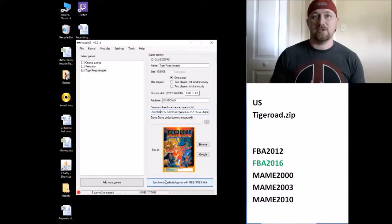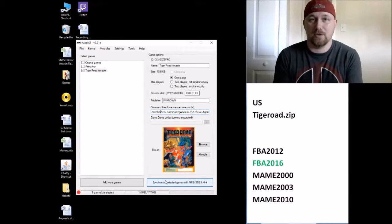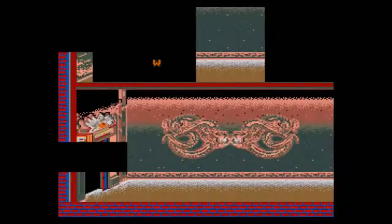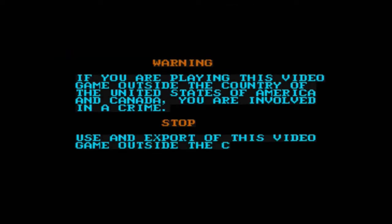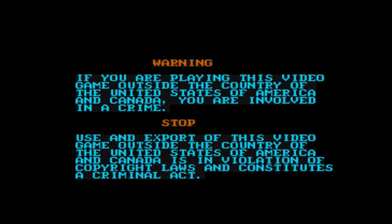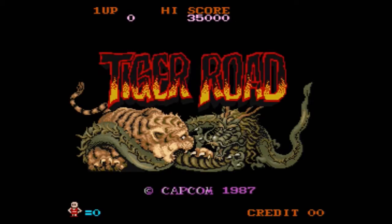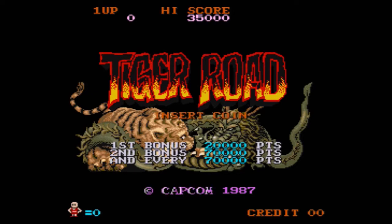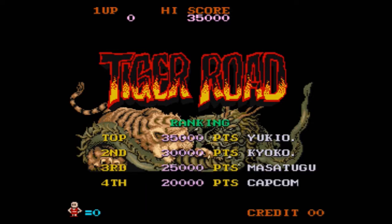Let's head over to the Super Nintendo and see how Tiger Road runs. Tiger Road Arcade — let's see how this runs on the SNES Classic. It's going fast if you're playing this video game outside of the US. The game just doesn't want us to read anything. Tiger Road — you have a dragon fighting a tiger. That's pretty sweet. Capcom. Let's coin up.